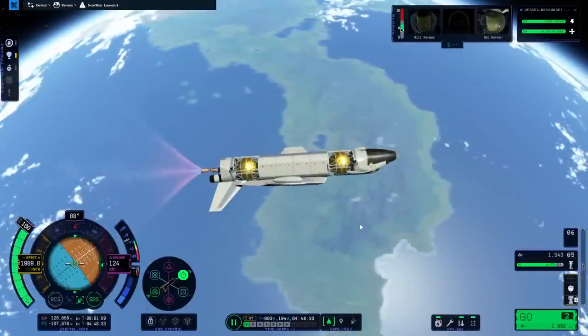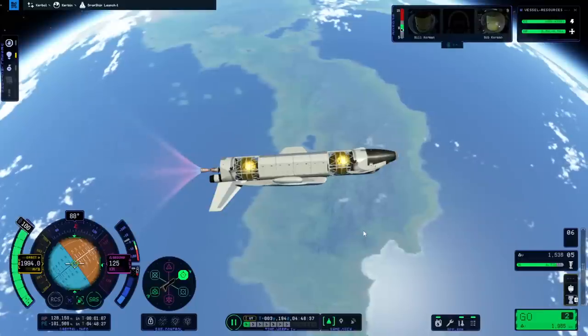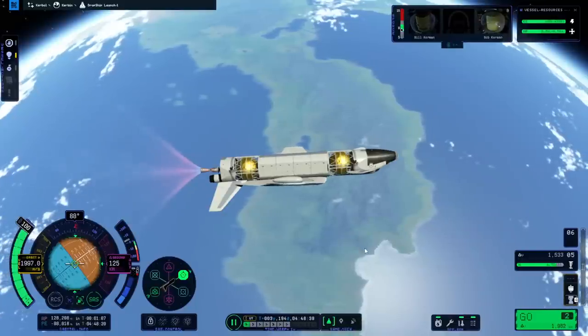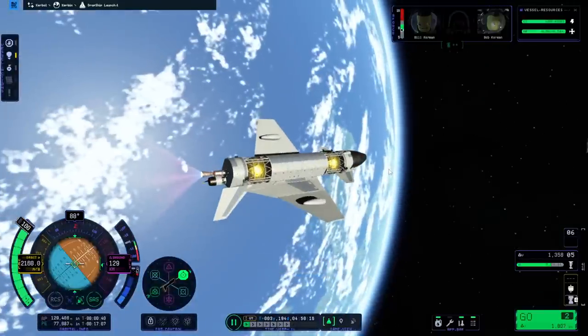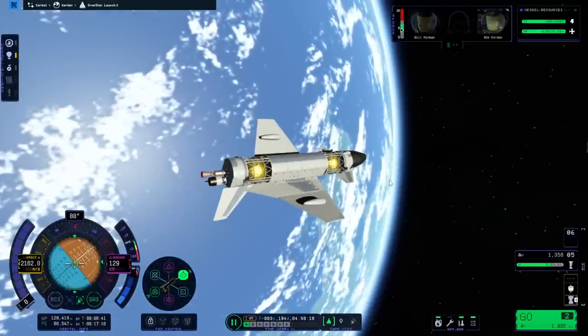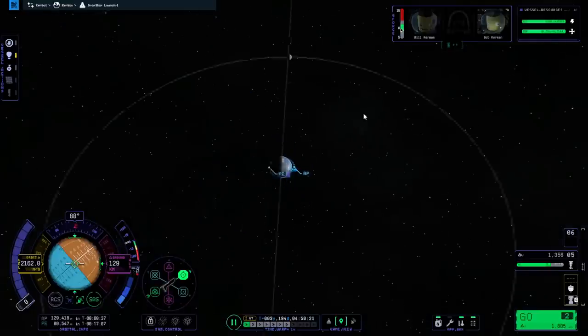It cheated me with the mainsails and the thuds. I knew it was too good to be true on the delta-V, but it was very persistent about the delta-V figures. We have made orbit, though the method could do with some refinement, obviously. But we are here - let's try and get to Minmus.